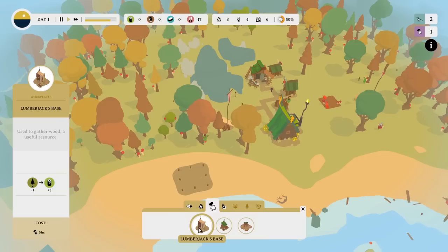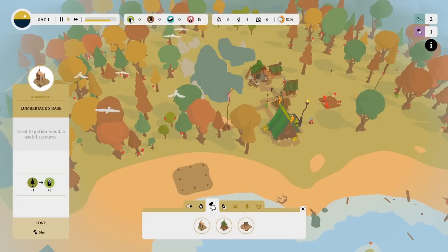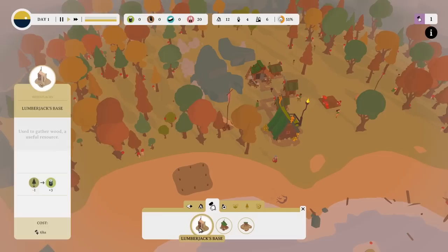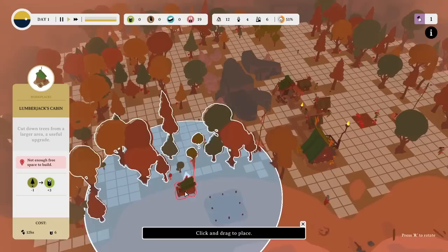What's the difference between a lumberjack cabin and a lumberjack base? The cabin gathers wood from a useful resource area — that green icon with the log. The lumberjack base doesn't seem to cost any resources to build, whereas the cabin does. But the base cuts down trees from a larger area, so maybe that's a little bit better. There's plenty of trees over there, so if we rotate that round and drop it in — yes, please get that done.